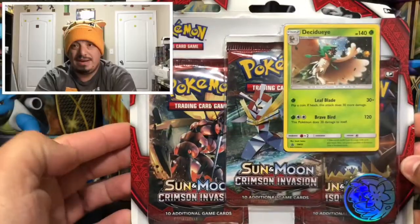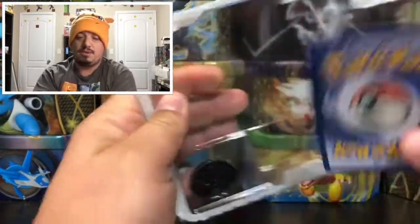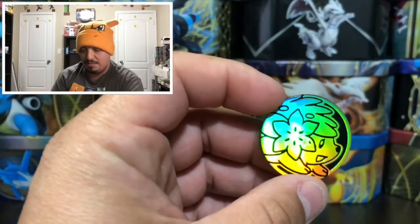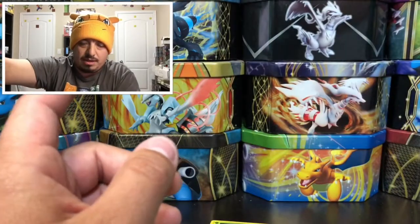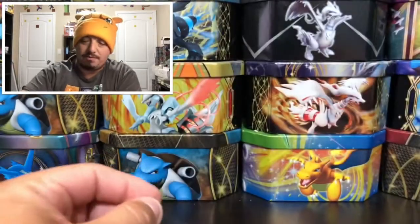Alright guys, here we go — let's open up this Crimson Invasion blister pack with my boy the CGI right there on the front as a promo. Here is the coin — what is it? We have another Sniping coin right there. I think there's a different coin that comes on these blisters; maybe I'll try to get it for the next pack.